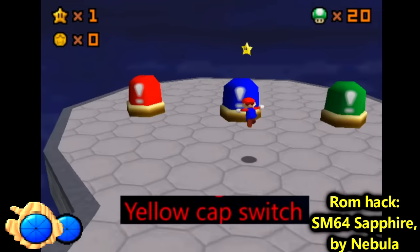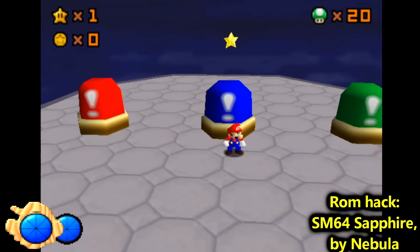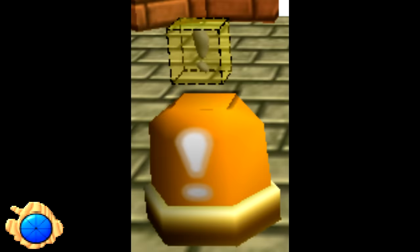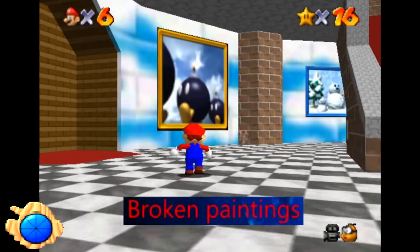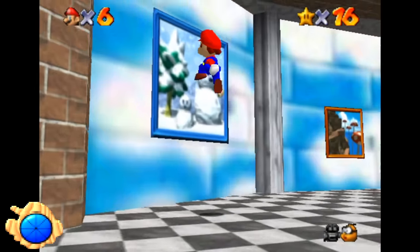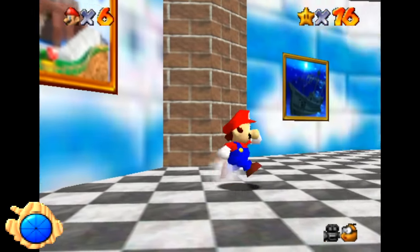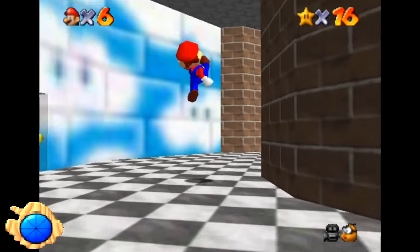Yellow Cap Switch. The three cap switches in the game — red, green, and blue — are all actually the same object, just with different parameters. There does exist a fourth yellow switch in the game, much like the ones from Super Mario World, and it would have unlocked Koopa shells. Broken Paintings: there are several paintings on the upper floor of the castle that don't act as level warps, some of which are direct copies of existing paintings on other floors — probably just Nintendo being resourceful with their textures.